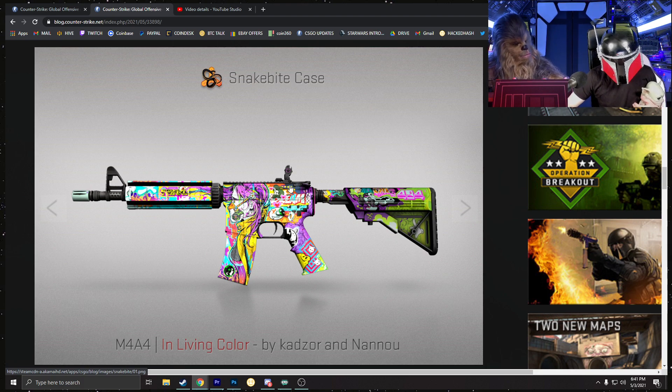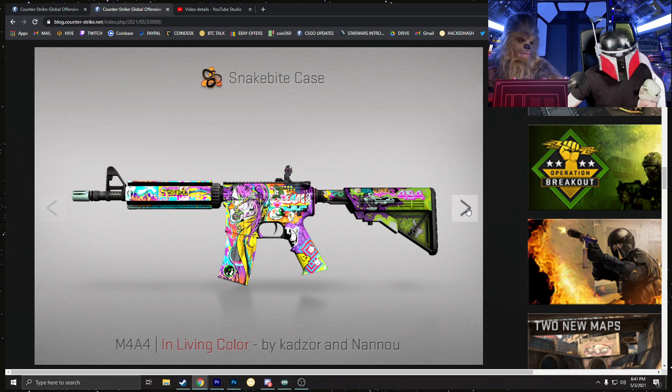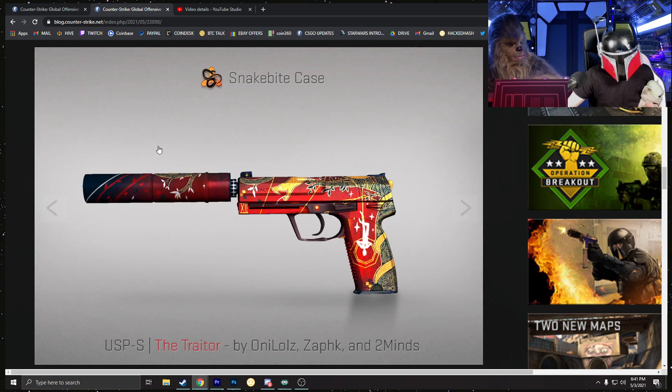We have so many different options to pick from in the workshop, and they put this into the game — I just don't understand it, it doesn't compute. We asked for graphical AK-47s, but instead we get this M4A4.